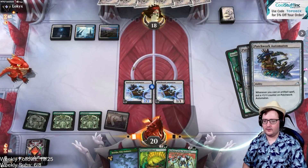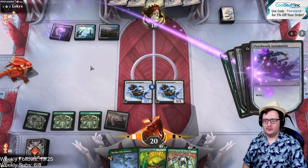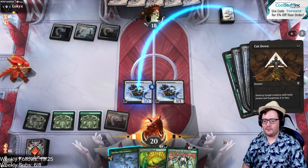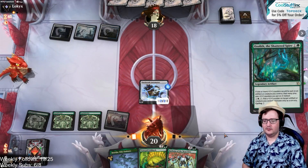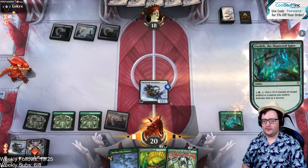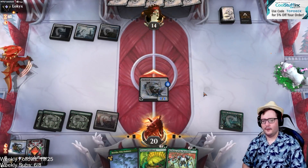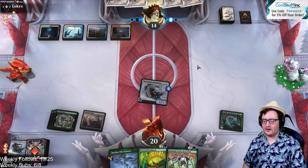Let's cast the Ozolith, the Shattered Spire. That's where our Automatons are going to get bigger now. I'm going to have to pay that ward cost, my friend. They pay the ward — that's all right. I don't think it's going to change anything I'm going to do here. I'm still going to make a four-four. I'm going to attack in. I'm glad we got them on the tap out though — that was kind of good.